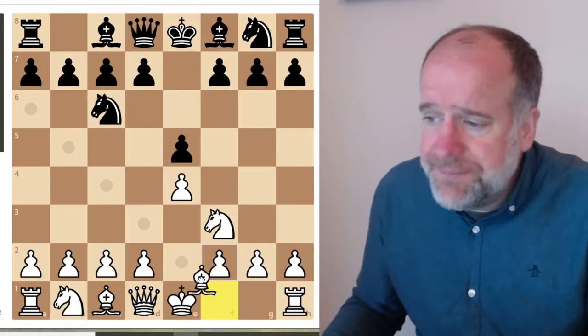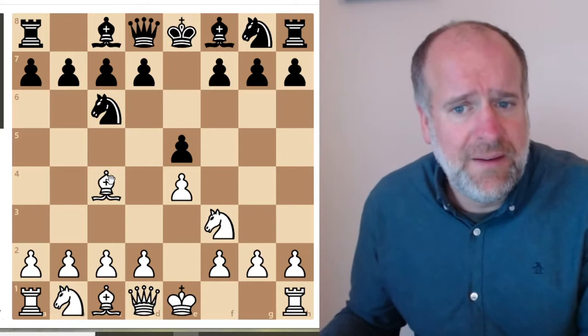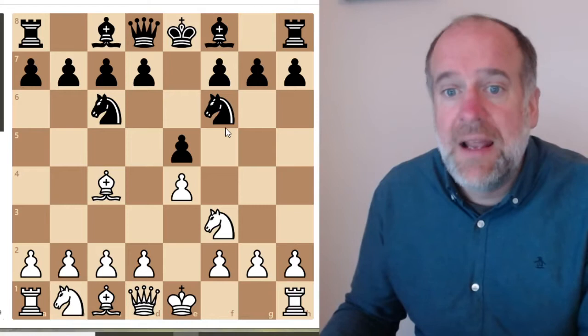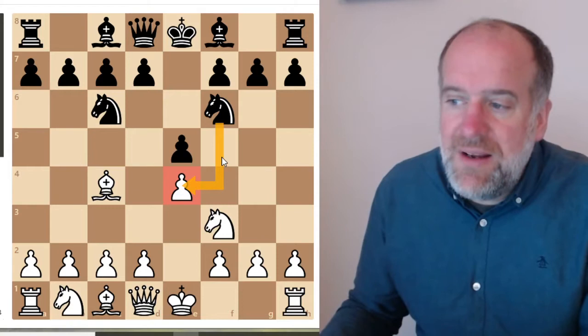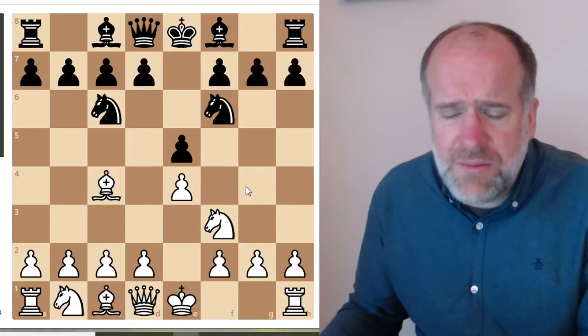At this stage, white might be doing the Italian game and put their bishop on c4. Now the second move in the two knights defence - I wonder if you can guess what it is. We've moved one knight, so the second move is to move your second knight. If we move the knight to f6, this move puts pressure on the centre. You can see that the pawn on e4 is now undefended by white, so you're giving white a problem and their next move they might think about having to defend that pawn.